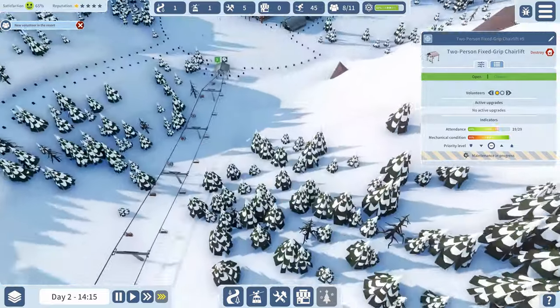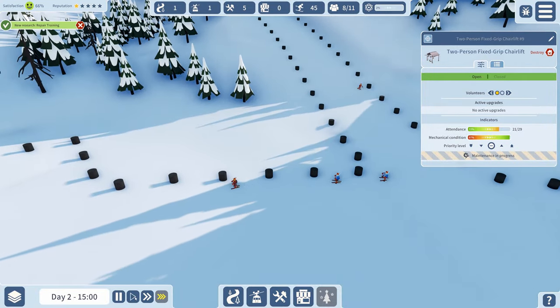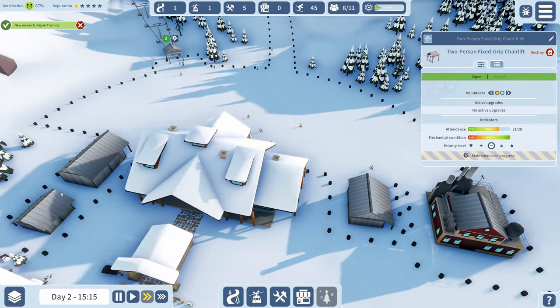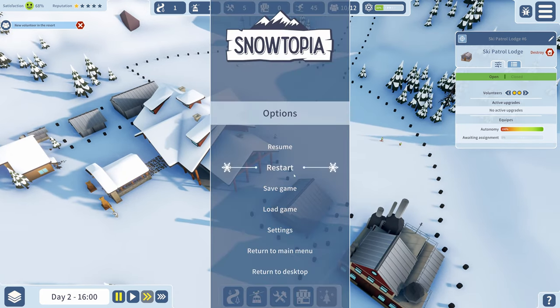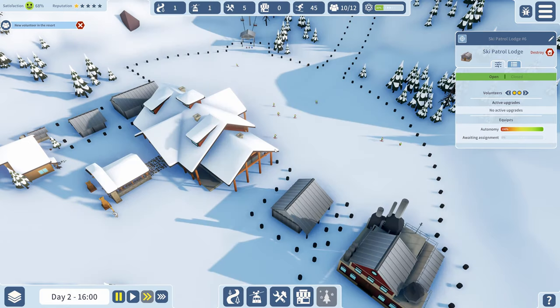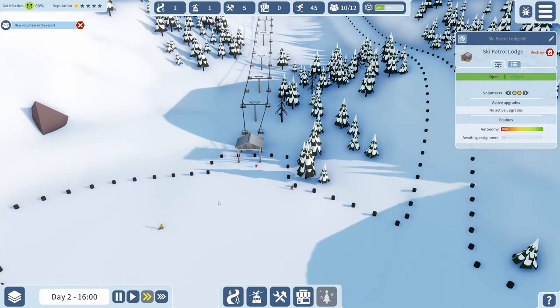We already have a skier down! Looks like a pancake. I better slow things down a bit. Let me check the maintenance building and add another volunteer there, plus another in the ski patrol lodge because we're going to need it. I'll also turn down the music a little just in case it triggers copyright issues - back to main menu and resume.